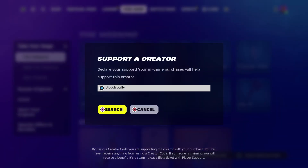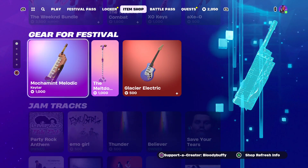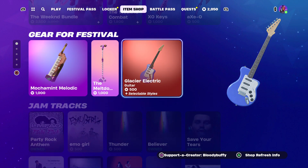If you are going to pick up anything, you know which code to use. Code: Mokkament. Melodic Meltdown and the Glacier Electric Guitar.